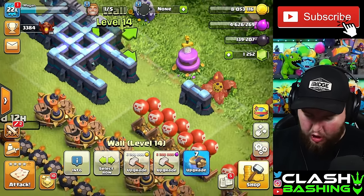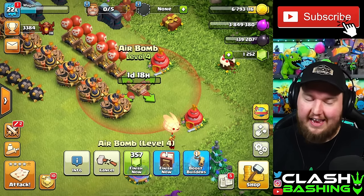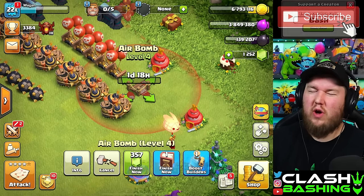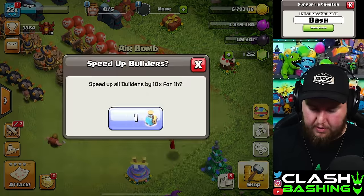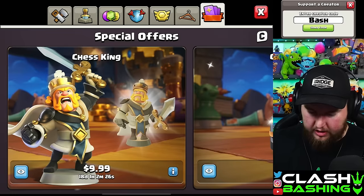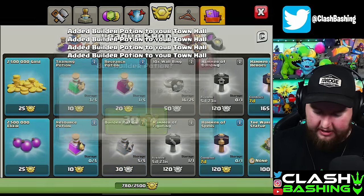Our baby air bomb finished up. I think what we're going to do is upgrade a few walls since we're filling up on elixir, then drop down the next air bomb — one day 19 hours, which is about 43 hours. Let's pop off one, two — we need to go grab some more builder potions. Let's stock up. We'll go three because it's getting late, so by the time I wake up that'll be done. Our Warden is getting close to done too.